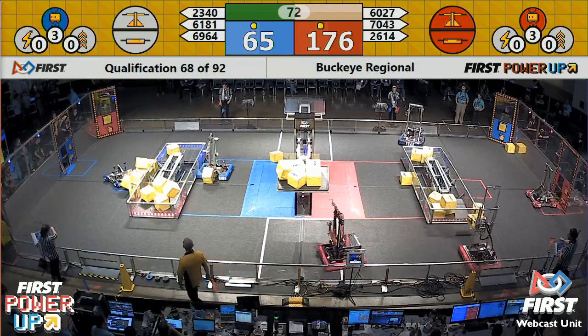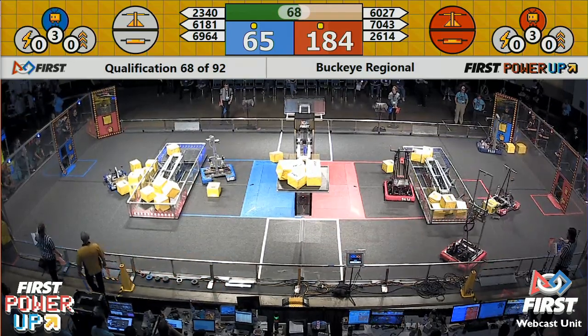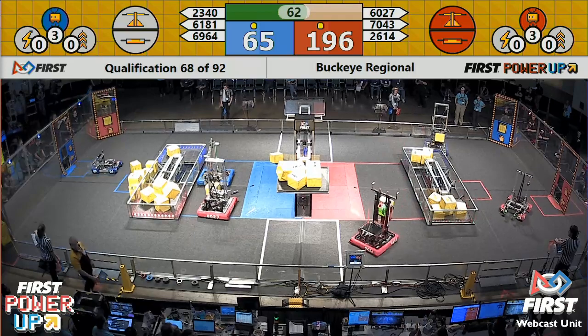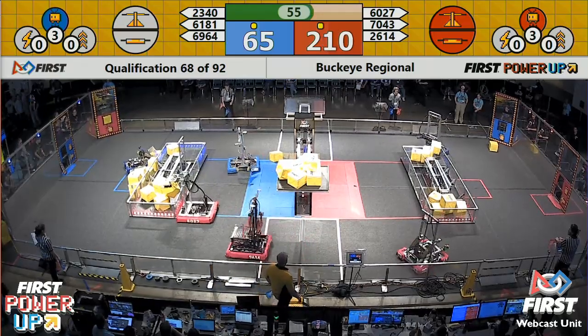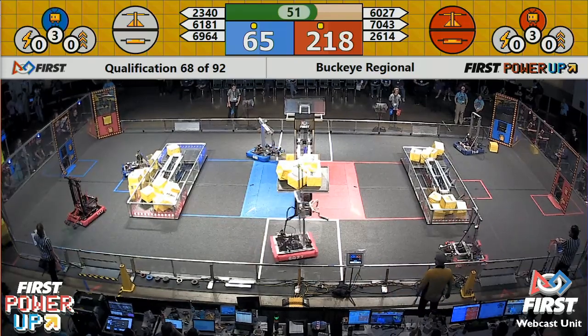Red Alliance does the same, earning themselves a free climb as well. 70-43. The other rookie team on the field is feeding cubes through the exchange for the Red Alliance. Each cube in the vault worth five points. Far side of the field riding alongside 26-14.